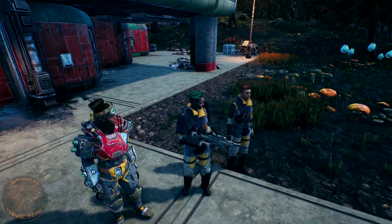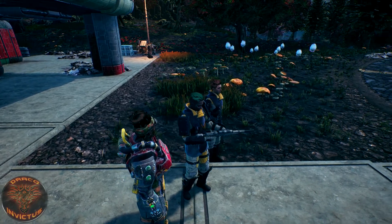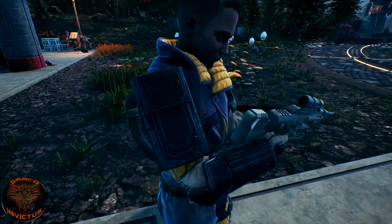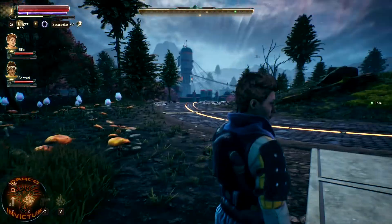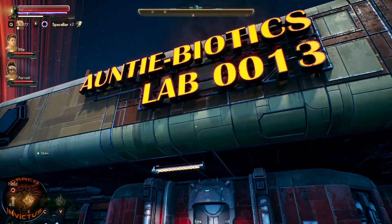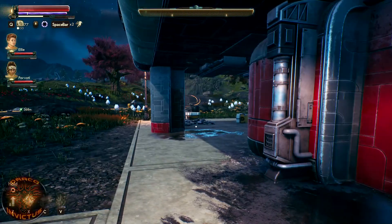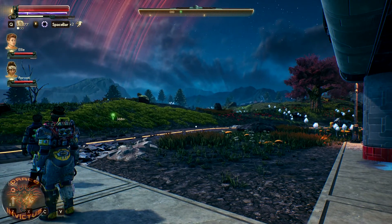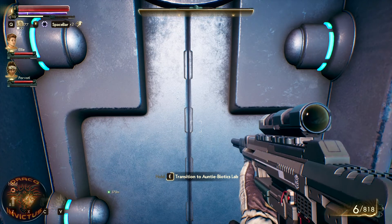What's going on, colonists? Draco Invictus here with part 12 of our exploration sniper playthrough here in the Outer Worlds. We are hanging out with Ellie and Parvati, and we are fixing to head into Antibiotics Lab number 13. I hope you guys are having a great day. I'm having a wonderful day, as always, so let's go ahead and head in here.